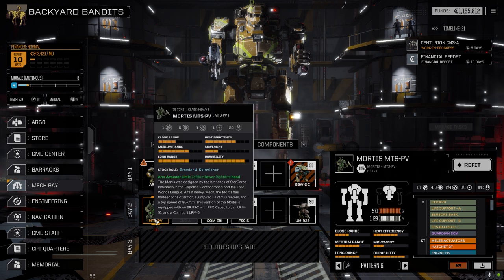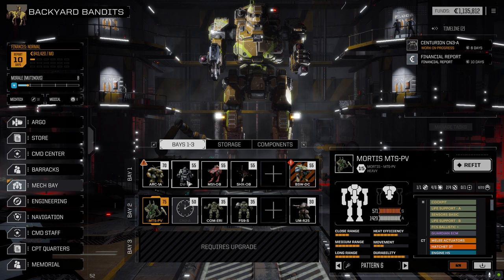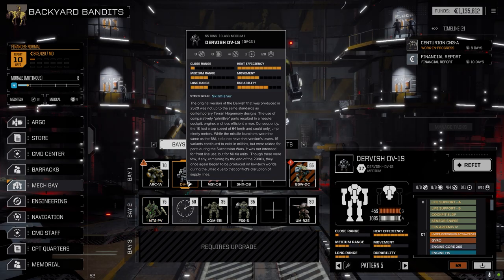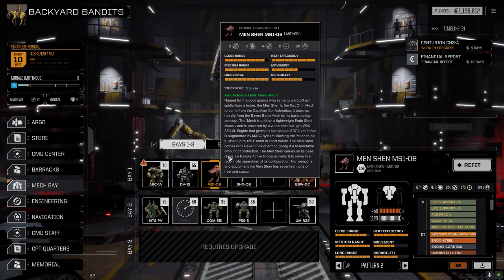The Mortis might also carry the advanced AMS once I get some ammo for it, covering the lance. I'm going to leave the main lance as it is for now but shift around the loadouts. The Dervish — I might pull out the MMLs on the arms, put in LRM 5s, pull out the SRM ammo, and just make this guy an LRM-only boat. Then I might put the MMLs into the Men Shen.